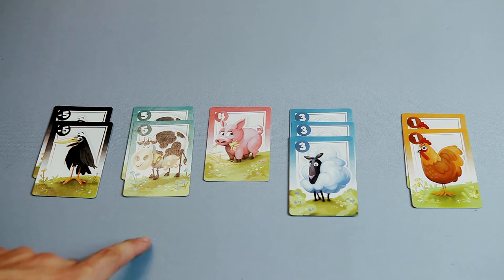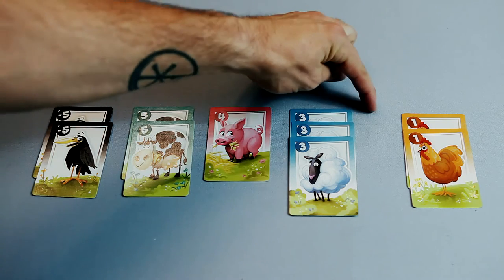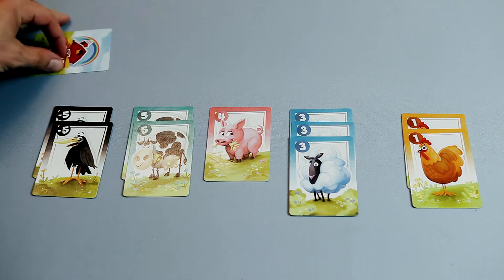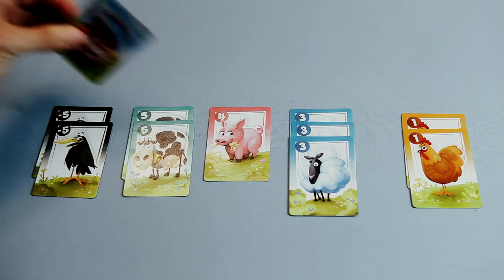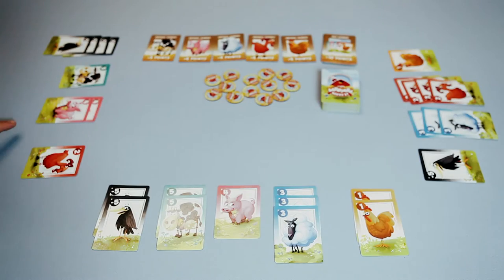Here you can see an example of a player pen and how it's laid out so all other players can see what you have. This player is only lacking one goat to complete at least one set for the set bonus. Other players may choose to target this player and slide in a card saying 'this is a goat' — and it may or may not be a goat depending on their strategy.